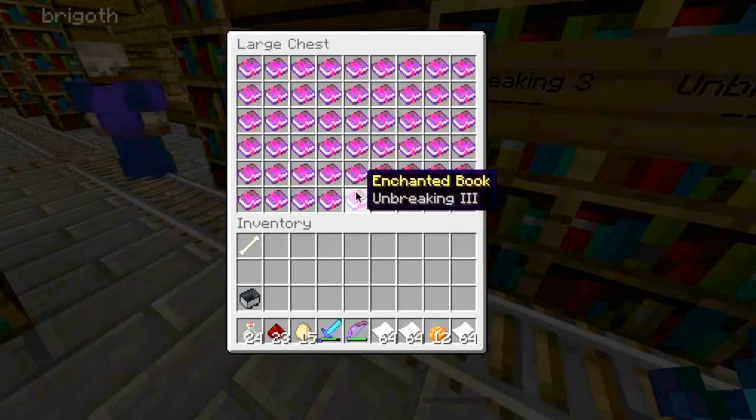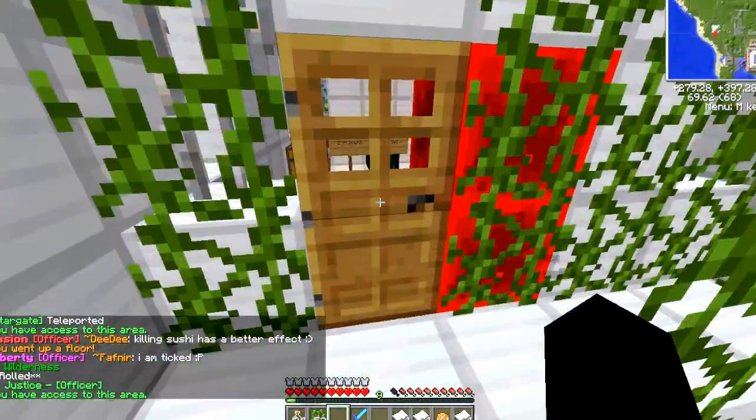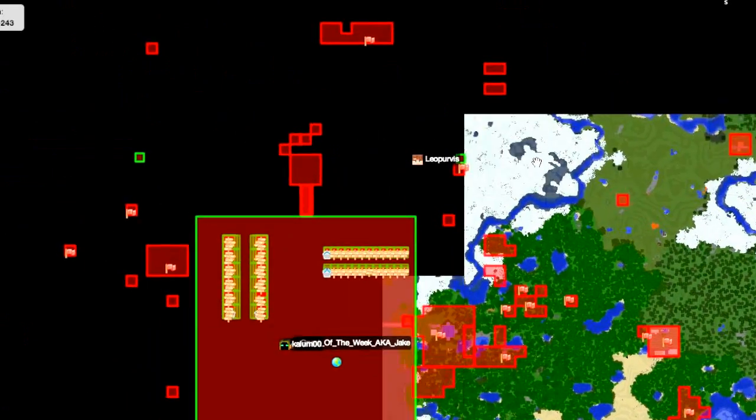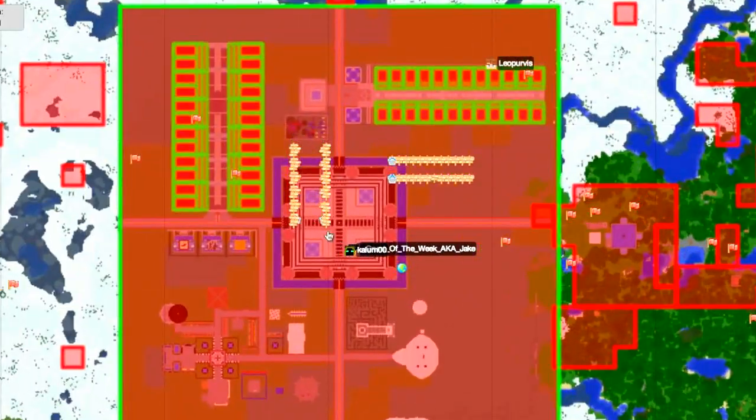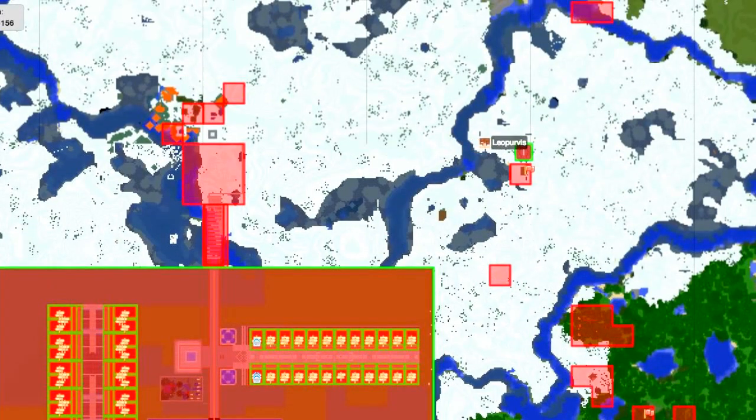We had hoarded loot. We had buildings that were made just for traps. But then when Mojang came out with 1.6, the server had a lot of reasons to reset the map. So we lost everything, and we started anew on a new map.